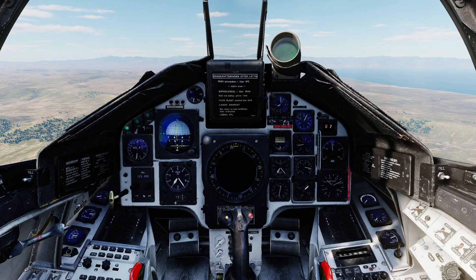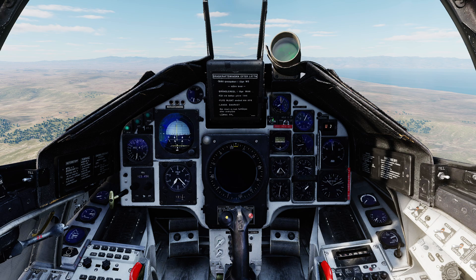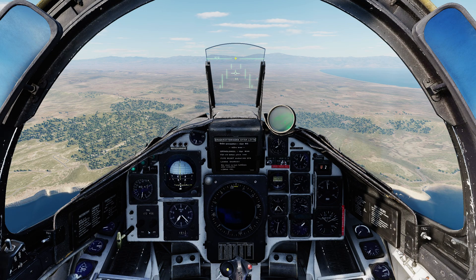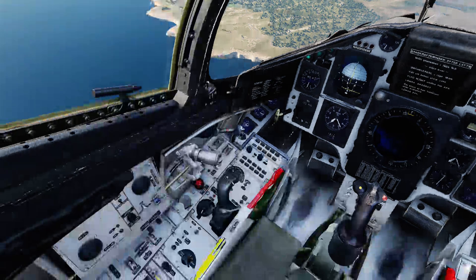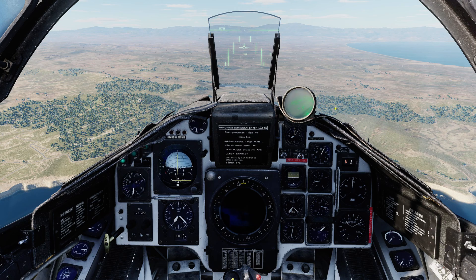Next we'll set up the cockpit indications. We want QFE set for the target area, which is 1010 — we can confirm that on the kneeboard. We want the HUD in F mode for low level attack, and I'm going to leave the altitude reference as the radar altimeter since we'll be flying at low level initially. I'm going to leave the HUD in the high position at first because the nav symbology is quite high up on the HUD right now, and then when I do my pop-up I'll drop the HUD into the low position. We'll begin in nav master mode and only transition to attack master mode once we hit the pop-up point.